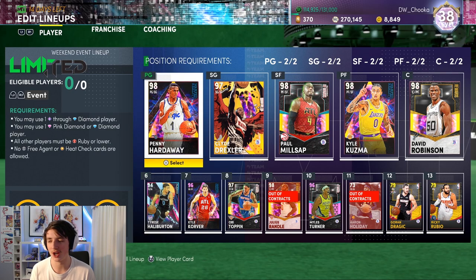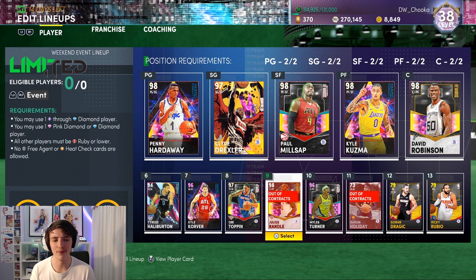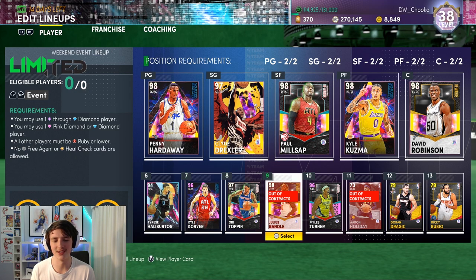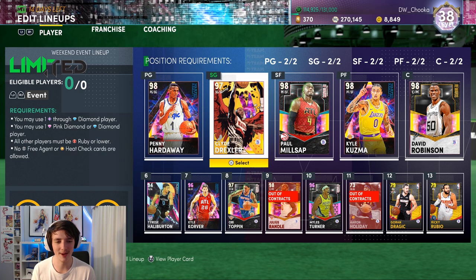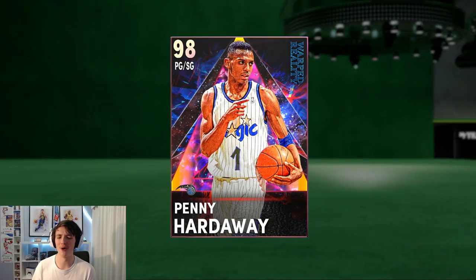I've got Kyle Kuzma — we got rid of Ray Allen, who is one of my favorite cards, but chat suggested I pick up Kyle Korver and replace him. I also got rid of Alice. We've got a pretty decent team — I really like this team. The next spot I really want to upgrade is probably that backup center or Clyde Drexler. I really like Clyde and I'm starting to like Paul Millsap a lot more. But we'll focus more on this Penny card.